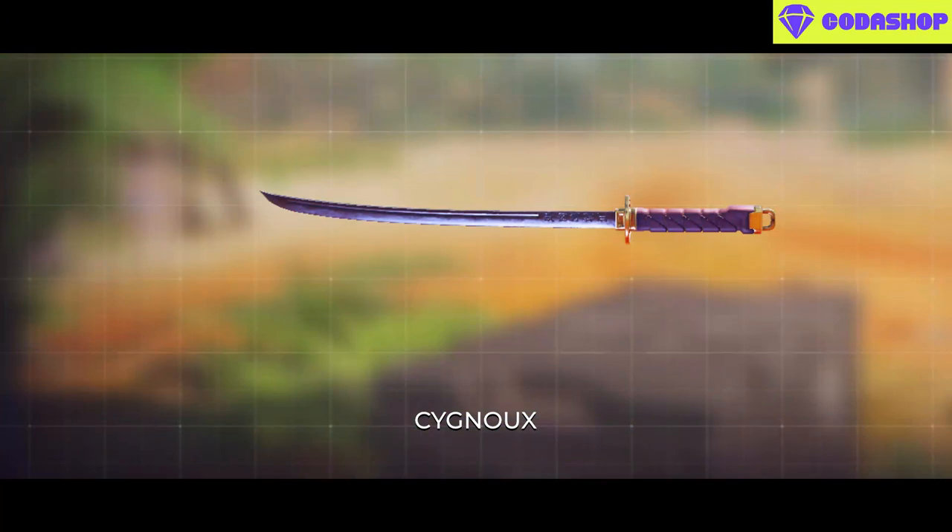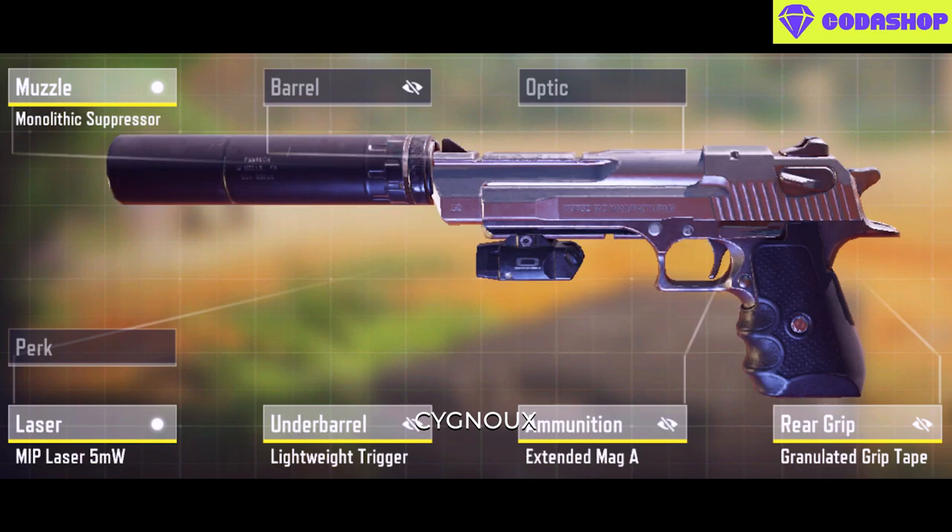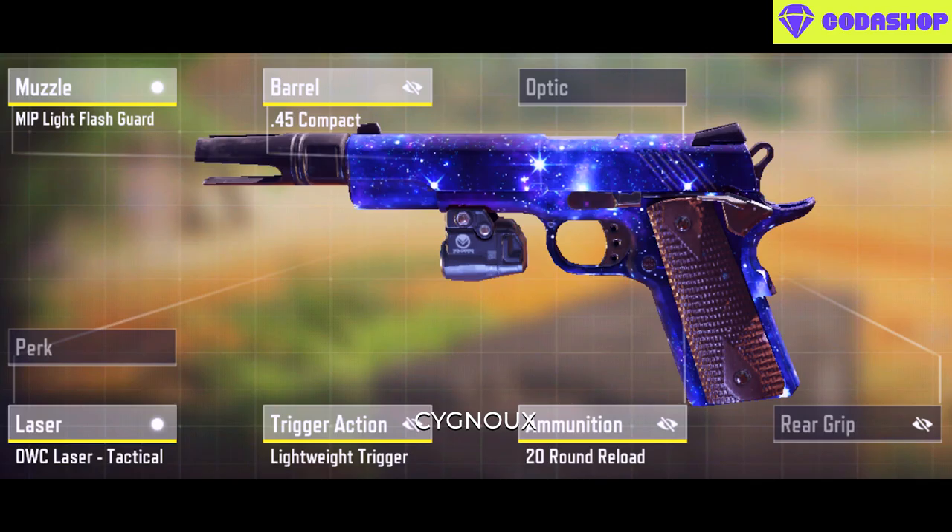For secondary choices, melee is still being abused and I personally use the Katana. The J358 can be used as a main pistol, the 50GS if you want sound suppression, and the MW11 for less punishment when missing shots.